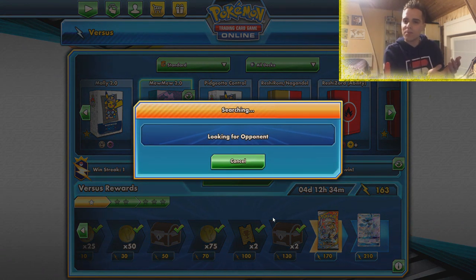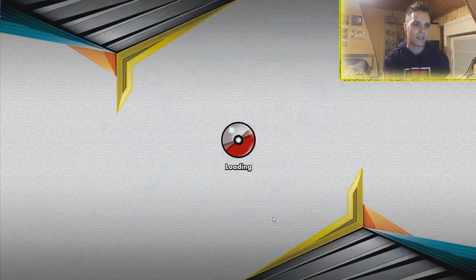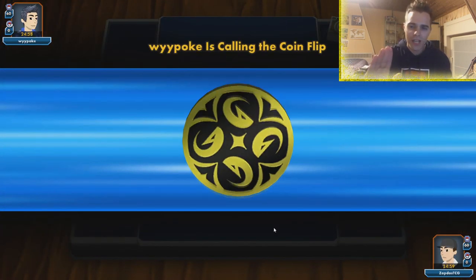We'll definitely play another round here, but you see how consistent MewMew is. We have Tag Call getting the right tag teams in the discard pile, and the option to get Cynthia and Caitlin and also a way to get your Welders back. The meta right now we have ADP — Arceus Dialga Palkia — probably one of the strongest if not the strongest deck in town. Ability Zard is also still a thing, and there are archetypes that rely on Florges. Okay, this is what we want here: ADP. We'll see how the matchup goes.